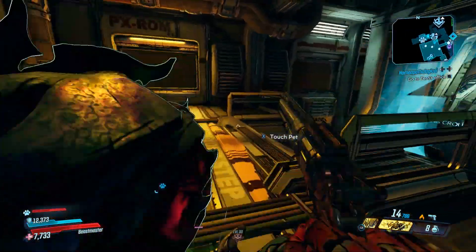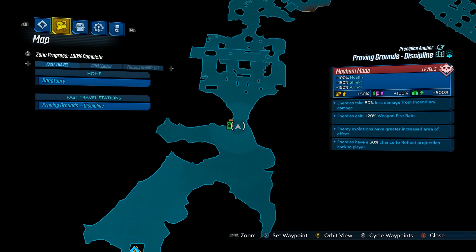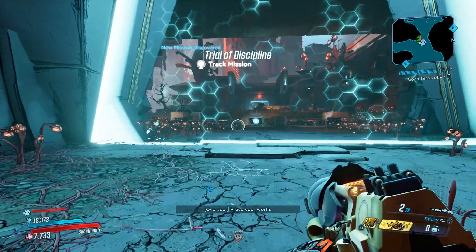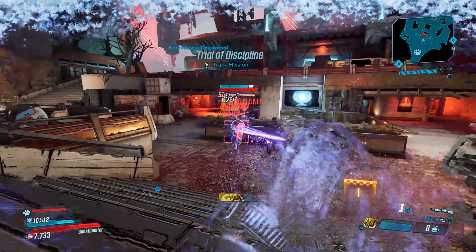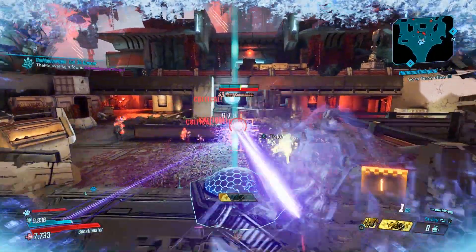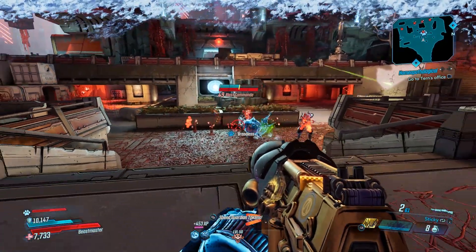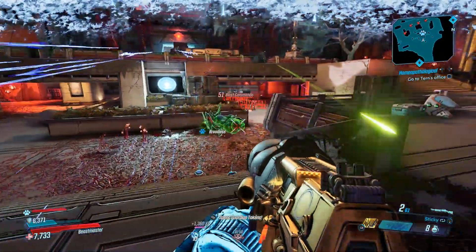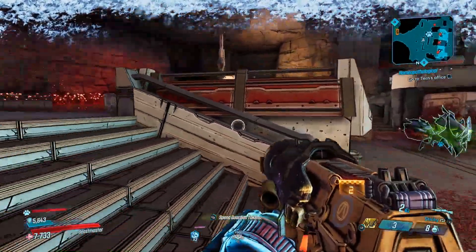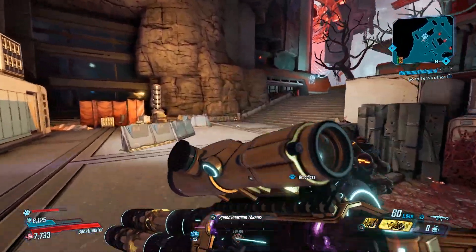Now that I've talked about all the skills I'll run a Proving Ground. I'm on Mayhem 3. Let's see the modifiers: 50% less damage from incendiary, enemies have 20% more fire rate, enemy explosions have greater effect, and enemies have a 30% chance to reflect projectiles back. Let's jump in. Some guys appeared immediately. After reloading — with literally two bullets in the clip — we had a net loss of two bullets and killed all three of those dudes. Let me try out the Lucian's Call.